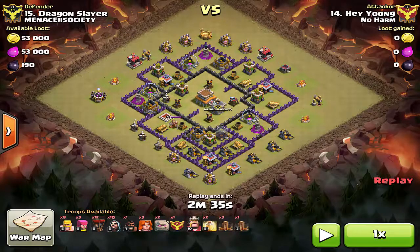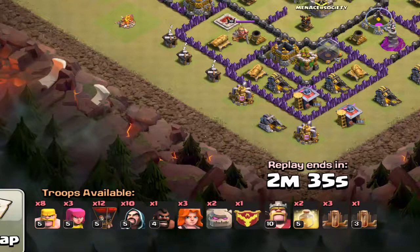This is the troop composition you need to execute this attack. You're going to need two Golems and a couple of Wizards — they will help create the funnel for you to send in your Valkyries. You need to carry a few Valkyries, and some in your Clan Castle as high level as possible. You also need a bunch of Balloons — at least 12 — coming in from the back end to clean up defenses. I also carry a couple of Barbarians and Archers for killing enemy Clan Castle troops.